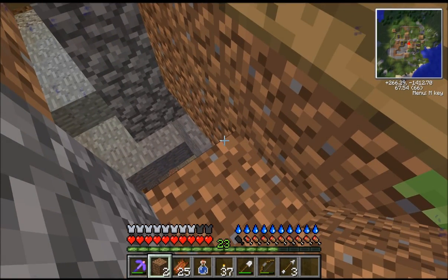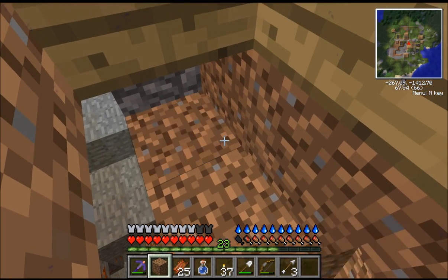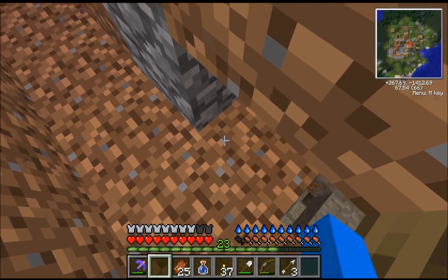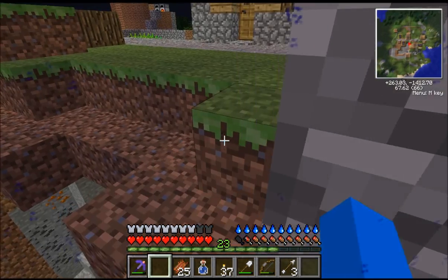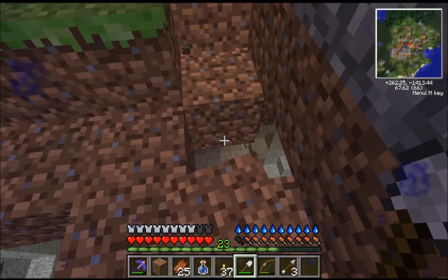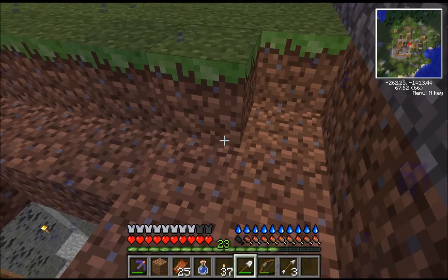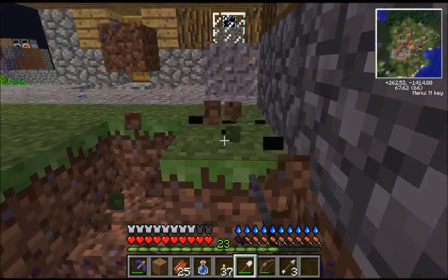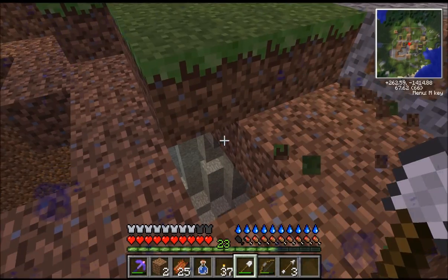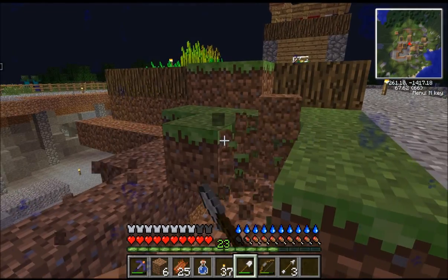I'll fill in this other hole. Somebody's placed fences at the bottom of it. Don't close off that hole, because that hole needs to stay dark - it's a dark room. There's a guard in there as well. Don't break it. Creeper - don't worry, it was nothing bad. It didn't even hit me.